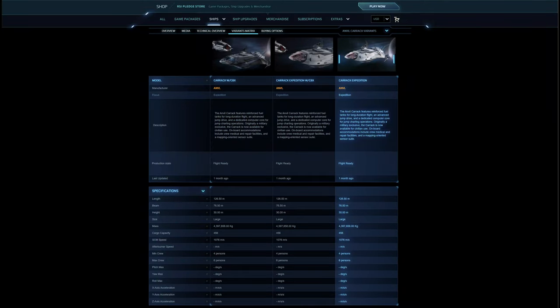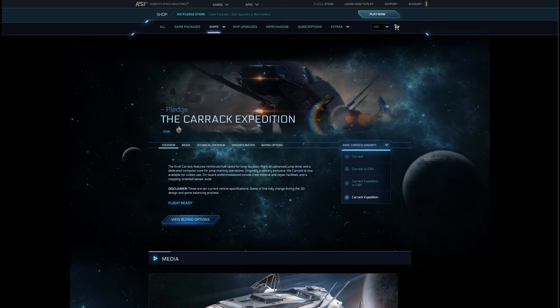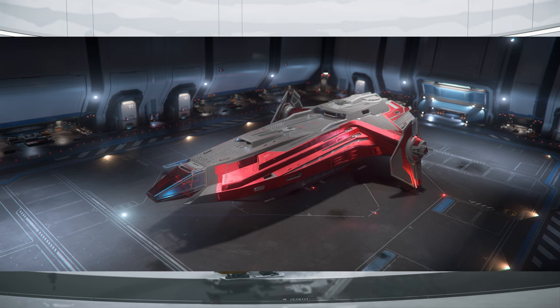The Anvil Carrick is considered a large size 5 ship with a crew complement of 4 to 6. It can carry 456 SCU of cargo in the default configuration. It sells in-game at Astro Armada in Area 18 for 26.6 million Alpha UECs, and in real life it sells for about $600 as of September 2022. It does go on sale during time-limited events like Invictus, because she was a former military ship, at IAE, and at other times. The Carrick actually won the ship's showdown of 2952.